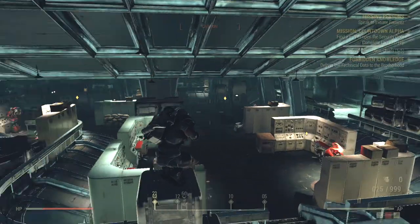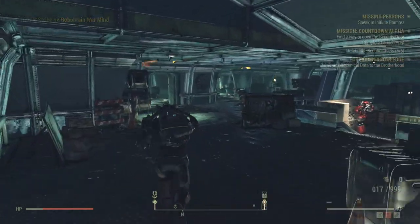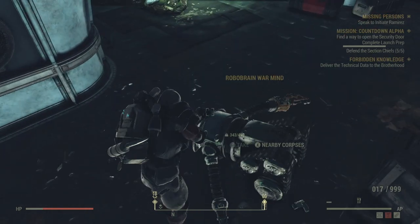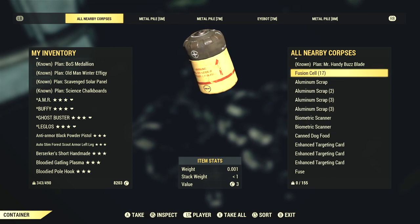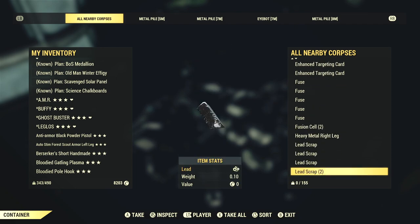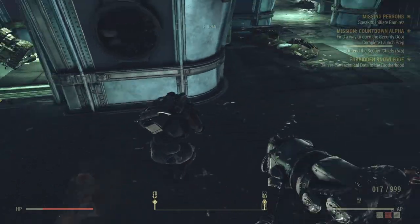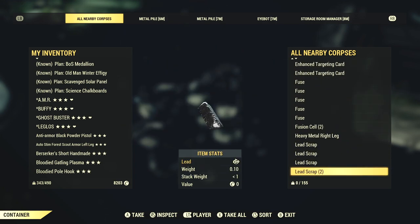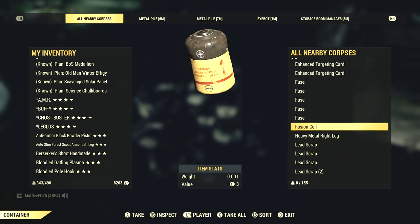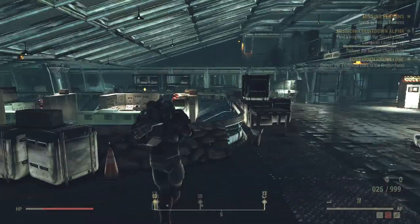We're about 75% of the way done and haven't had to do too much, which is awesome. I love the new 'search nearby corpses' feature — I don't have to run around looking at every dead body. I can just grab all the ammo I want, like that ultracite ammo. I don't have Fallout First anymore — I canceled it, not worth the money.